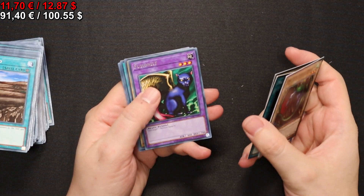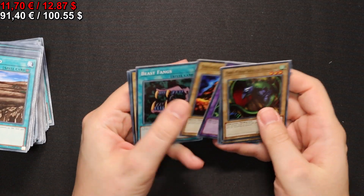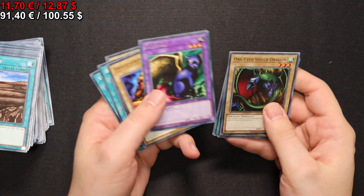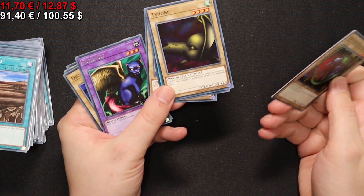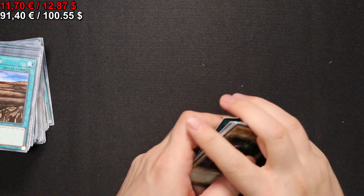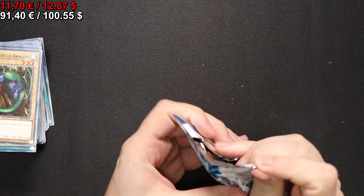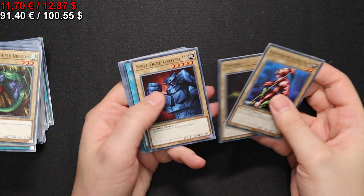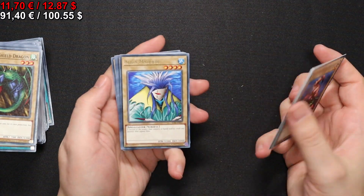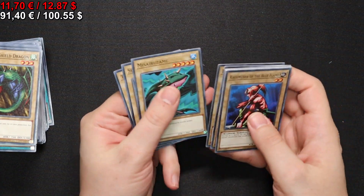On to the next pack, where we have a Fusionist — you need to fuse two things together and you get stats which can be beaten by a regular normal summon. And then an Aqua Madu — one of the 2000 defense monsters.